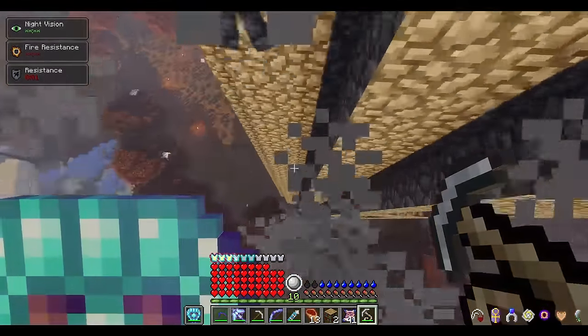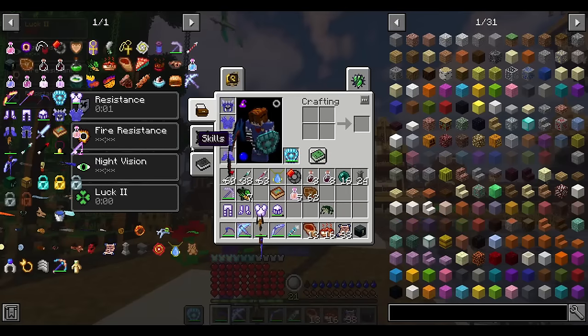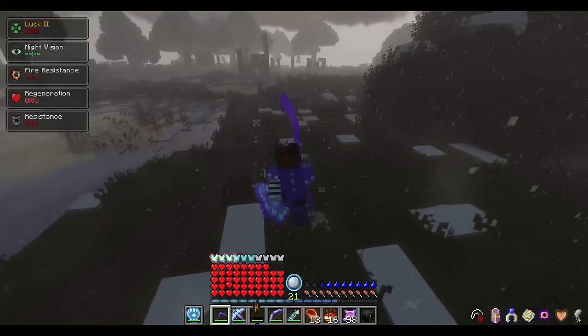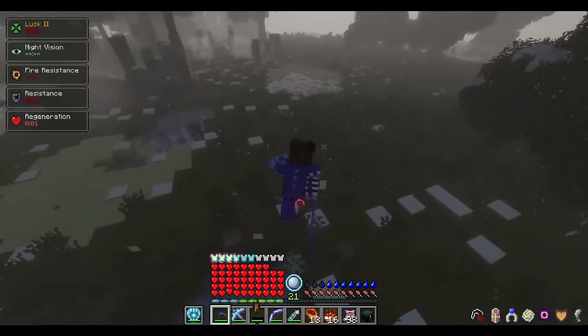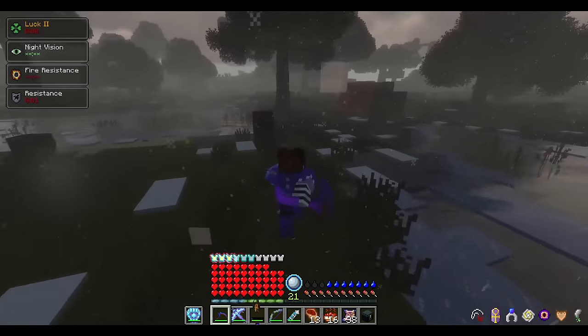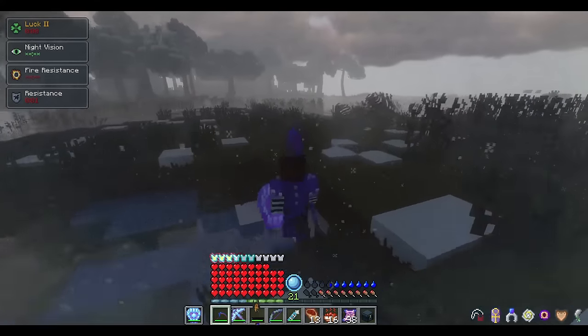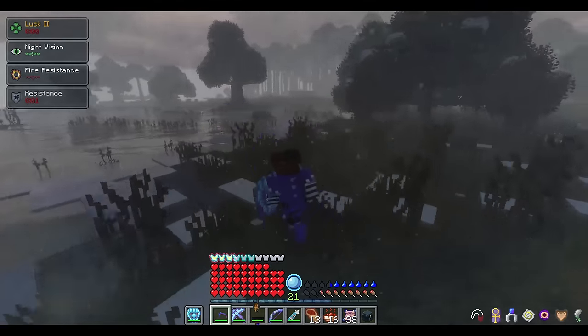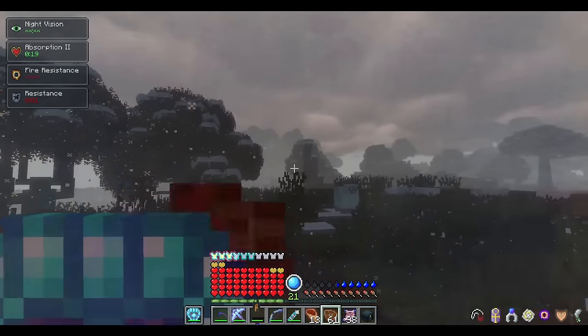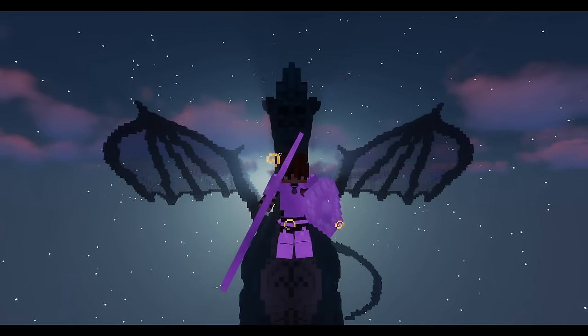Moving on to the dodge mechanic: you unlock dodging at 4 in agility and can change your dodge key in your controls menu. There is a slight cooldown, but it's super convenient for dodging attacks, moving faster when running away, and jumping over large gaps. You get a small invulnerability frame when dodging, but don't use it too much unless you have plenty of food, because dodging drains your hunger bar slowly.